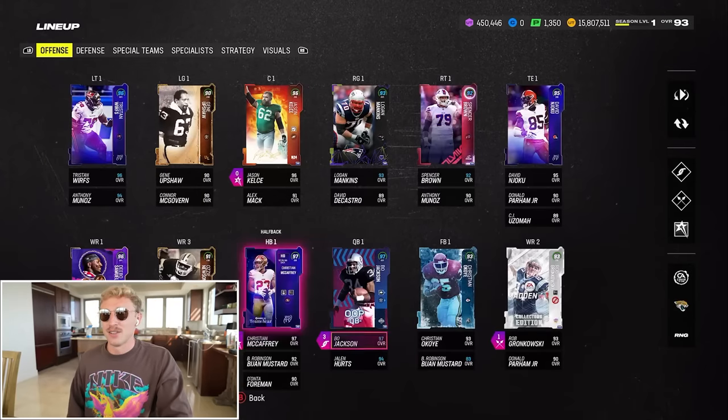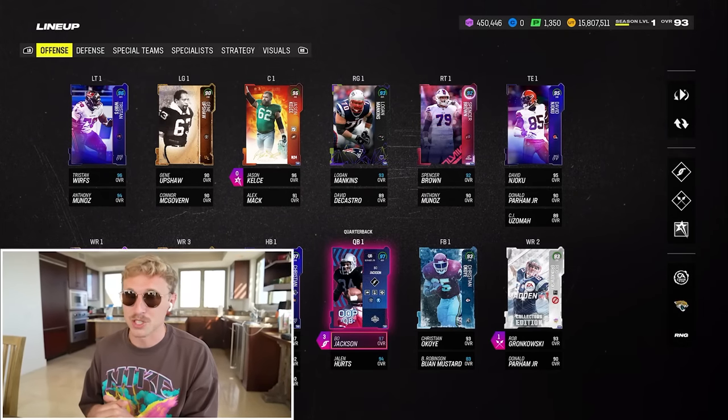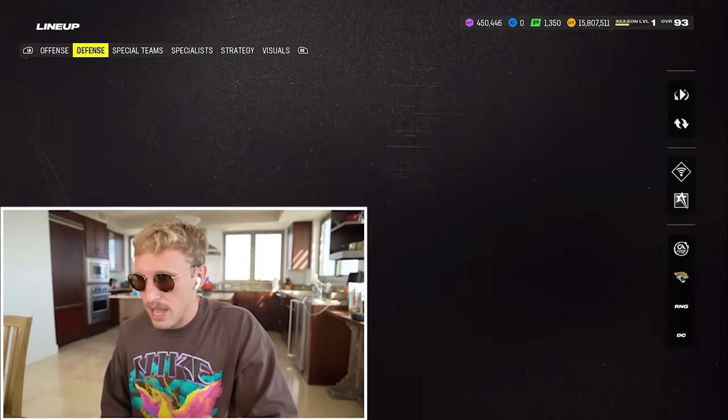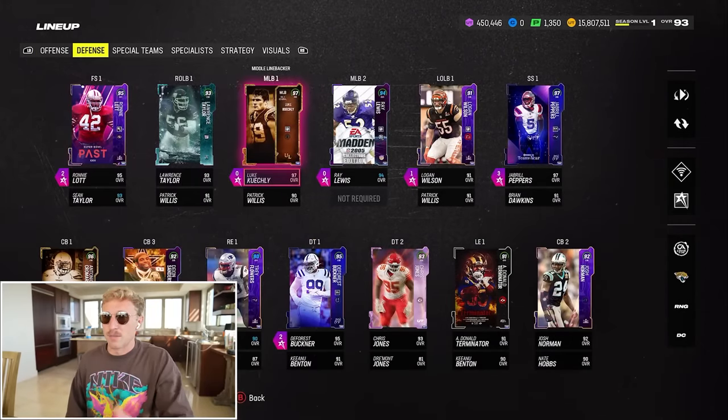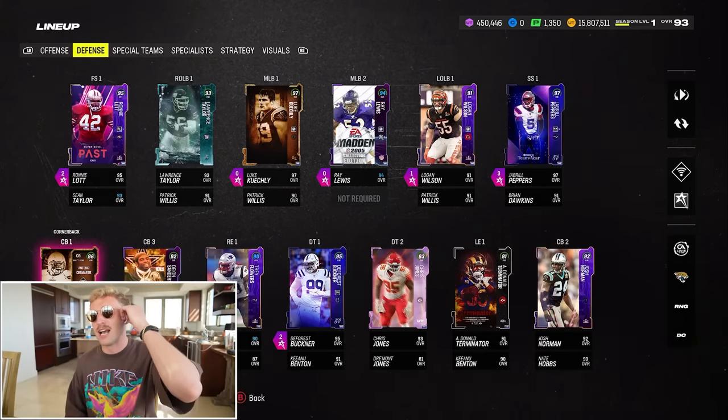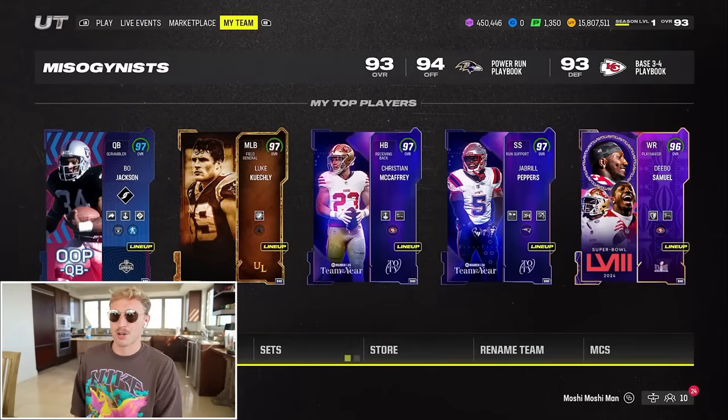The only thing is they have nerfed your ability to run with a quarterback a lot in recent Maddens, so it's not going to be a piece of cake. We are going to have to mix some passes in. Defensively, I have Luke Keekly, who I love so much, Ronnie Lott, Jabril Peppers. It's really not the best defense — it's a 93 overall, not God Squad OP, but it's good.